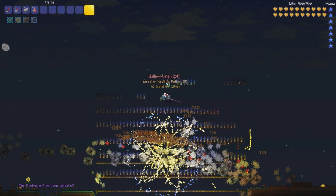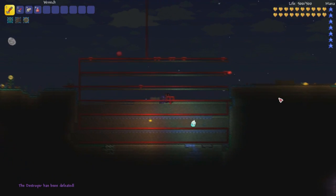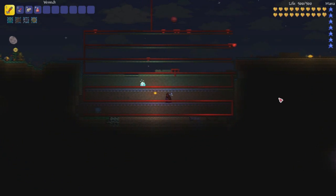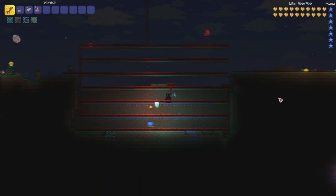And then — kaboom! With a little bit of lag, the Destroyer is dead. So, for the low price, you can buy a bunch of fireworks, a bunch of wire, and have an amazing display.